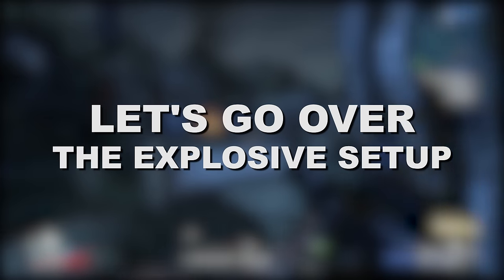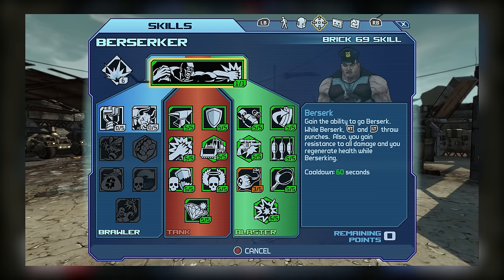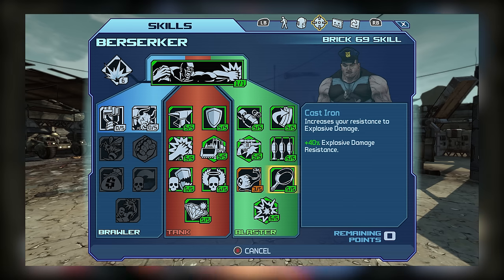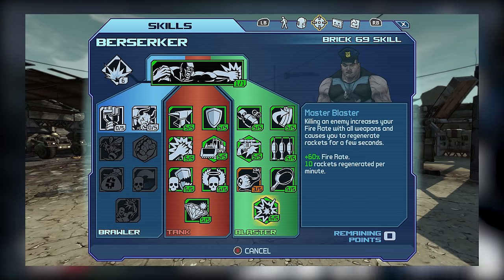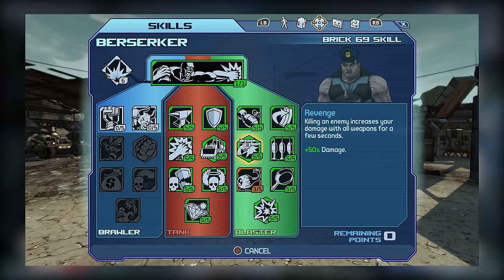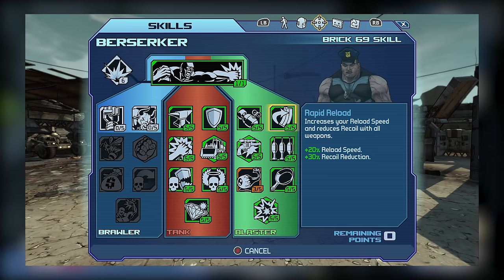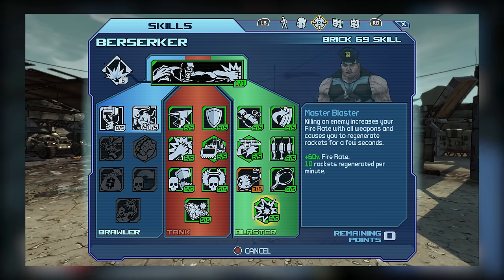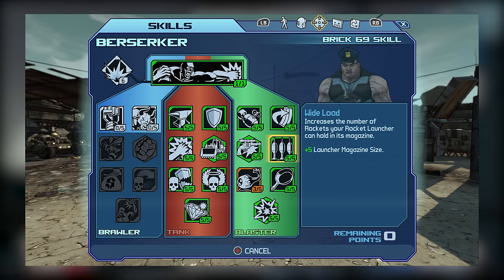Now let's talk about the explosive slash gun style build for Brick. As you can see, I've not gone into Brawler at all and have pretty much maxed out all of the skills in Tank and Blaster. In the Blaster tree, I picked up Endowed, Rapid Reload, Revenge, Wide Load, Cast Iron, and Master Blaster — all maxed out. These skills contribute to impressive weapon damage boosts, with Endowed and Revenge working especially well. Master Blaster and Rapid Reload complement each other for a great DPS boost, and since Master Blaster also allows you to regenerate rockets, it's a great option. Wide Load improves the magazine capacity of your rocket launchers, so it's definitely worth picking up.